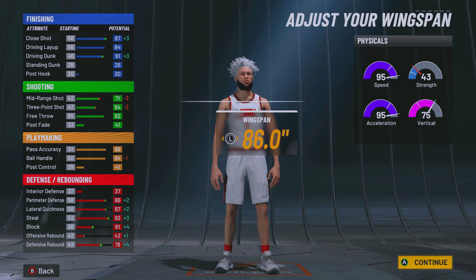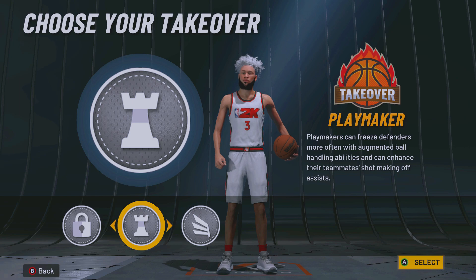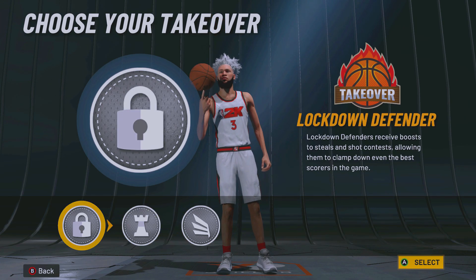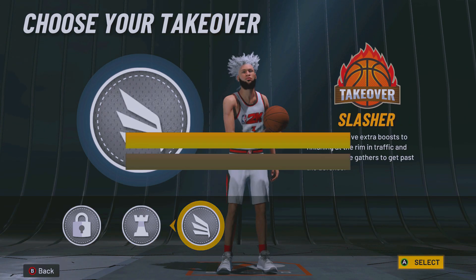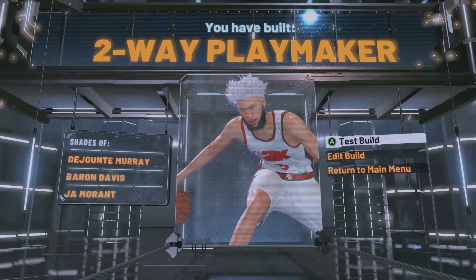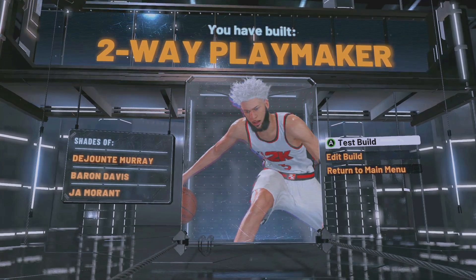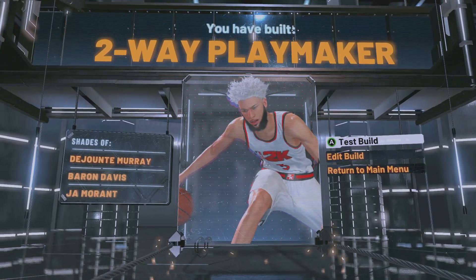Your steals are at 93 off rip, but this is one of those builds where you're gonna have to grind it out to reach its max potential. For takeover you can choose Slashing or Playmaking — I'm gonna go Slashing. Here it is: Two-Way Playmaker. It's another 2K20 throwback, they just changed up the name from Two-Way Slashing Playmaker to Two-Way Playmaker.